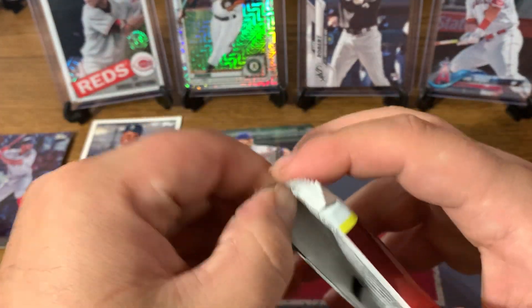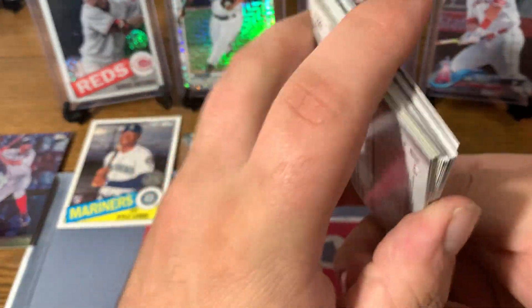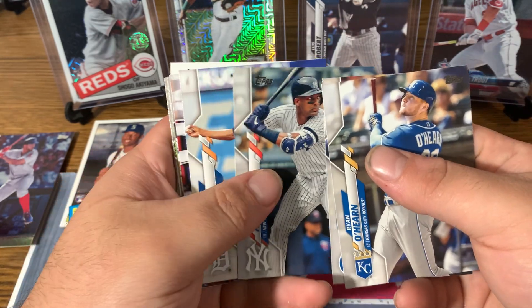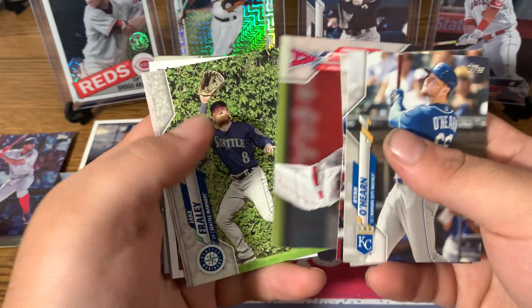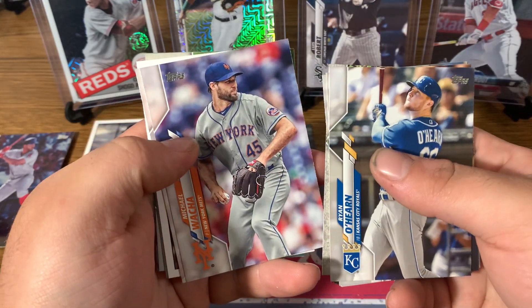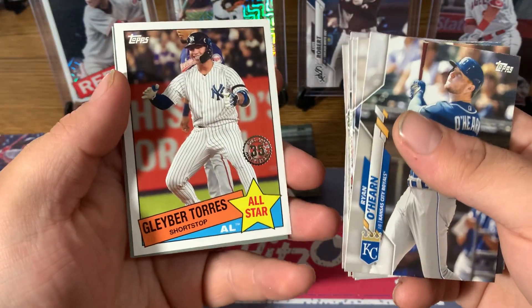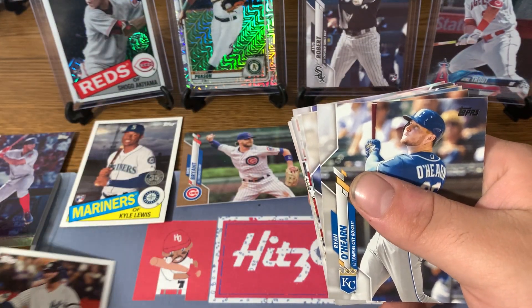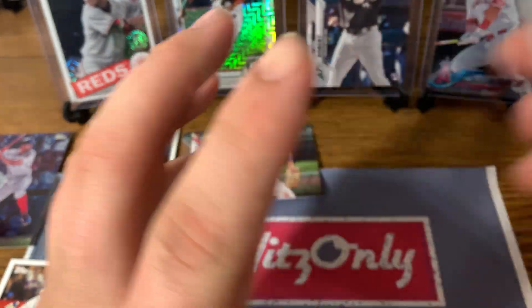Alright guys, two packs left. I see Eugenio Suarez on the back. Ryan O'Hearn, Ian Happ, Miguel Andujar, Jonathan Scope, Tampa Bay Rays Team Card, Rocky's Team Card, Andrelton Simmons, Jake Fraley Rookie Card, Michael Waka, Dakota Hudson. There's a Gavin Day 85 Design — nice card — Cal Ripken Jr. Turkey Red, Dillon Bundy, and there's the Suarez card.